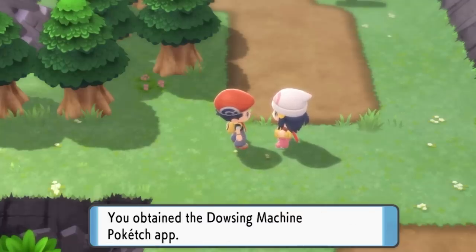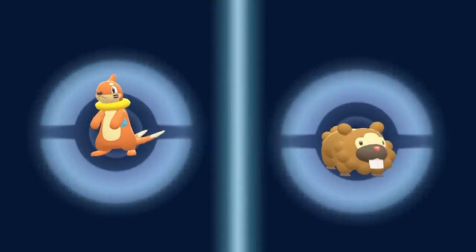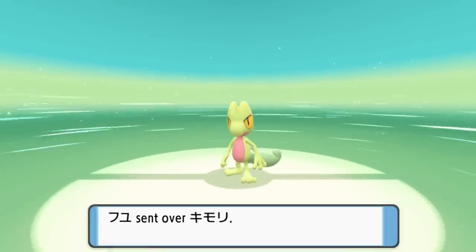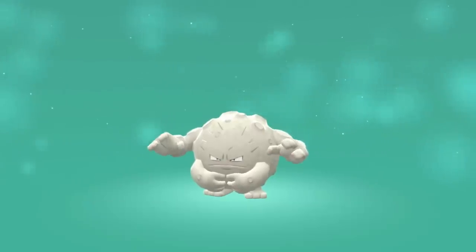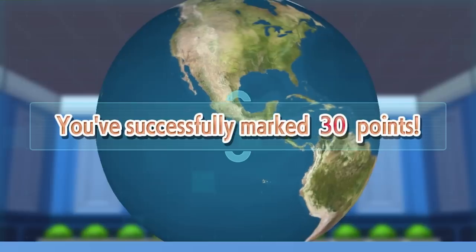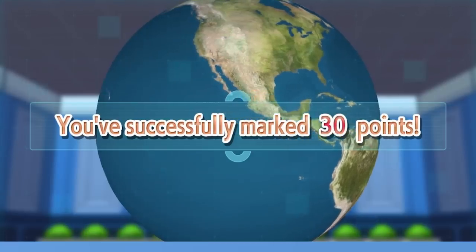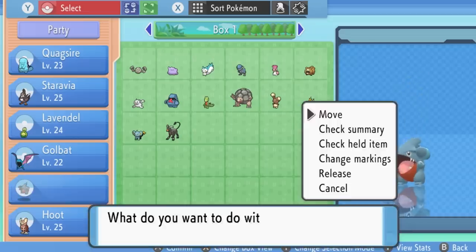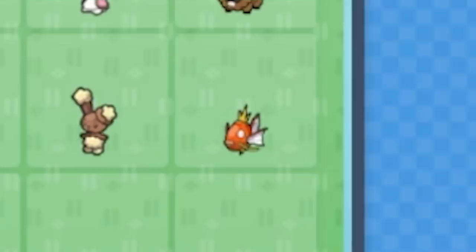We're pretty close to the trading station so we grab a Bidoof and an actual good Pokemon — Treecko — which is going to be our new starter. We also get a really cool Graveler which evolves into a Golem; normally in a regular playthrough you can't really get Golem, so it was nice to have, but we can't even use it because its level is way too high. We also reach the 30-point mark and get useful Pokemon like Houndoom and Shinx. And that little Magikarp in the box? That could become one of our most useful Pokemon.